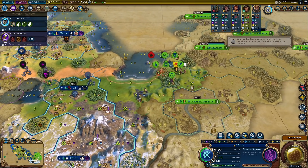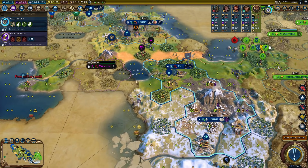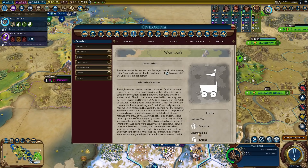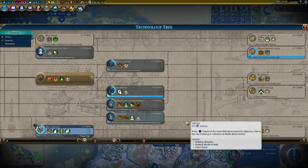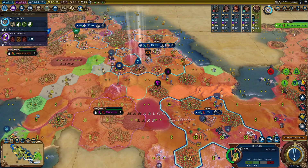Come on — free military unit! It's a War Cart. The War Carts upgrade to Knights, so after Machinery we're definitely going right for Stirrups. We have a couple of War Carts. I feel a little safer now. Still not 100% safe though because they have a couple of vampires and those things have like 65 melee strength.